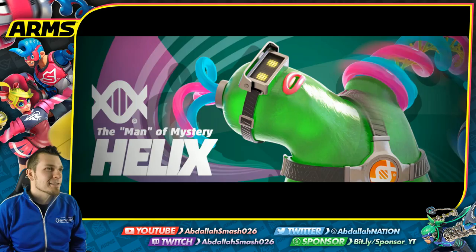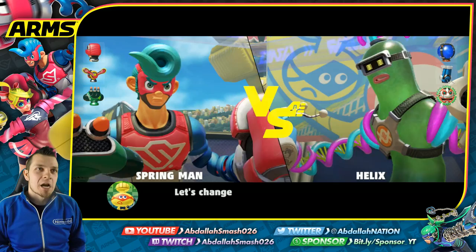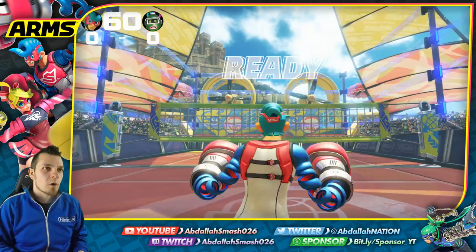Moving on, match three against Helix — the man of mystery. It looks like we're playing volleyball here. The first person to five points wins. You can throw a grab at the volleyball, and once it spins up to its peak it'll flash red — then you can punch it again for a super spike. That's really the strategy you want to do, and if you have arms that can reach over to the other side, focus on those as well.